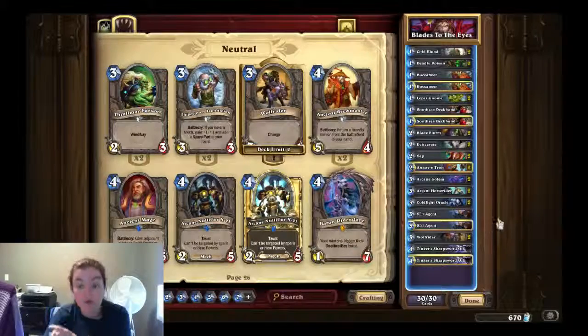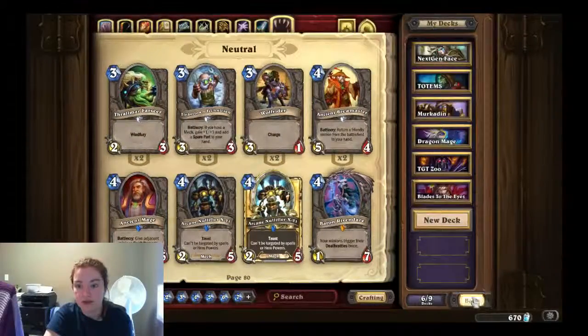Ideally, what you want to do is mulligan for your one drops really early, and you want to keep a weapon out as much as possible and just go face. Let's see how this goes.